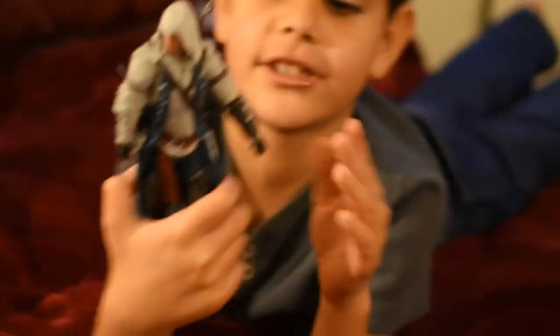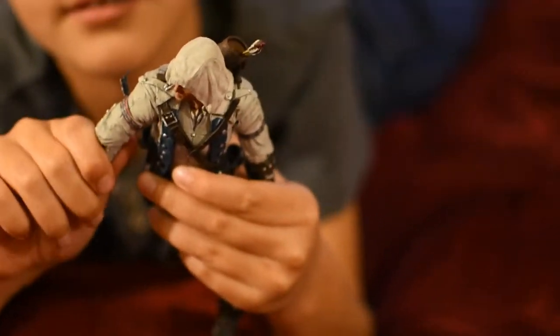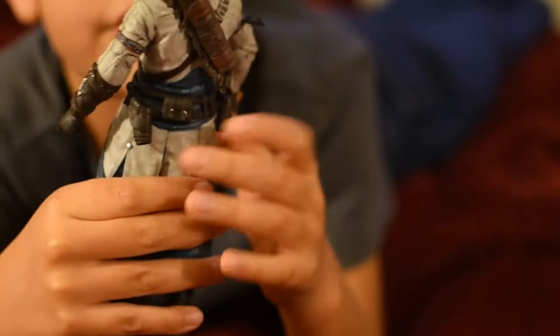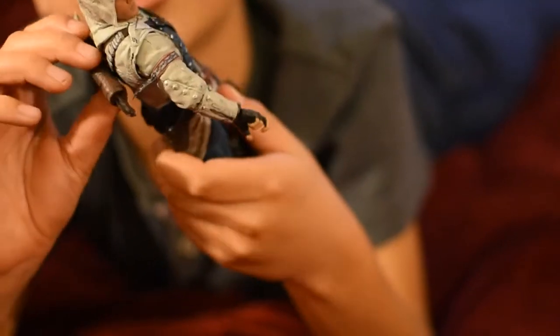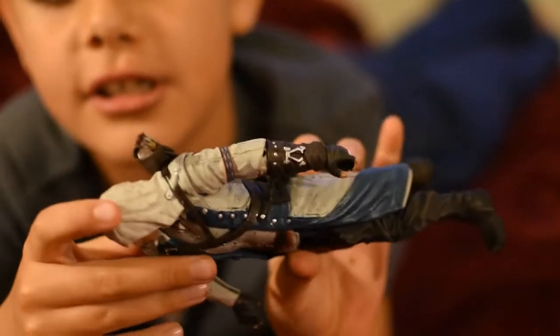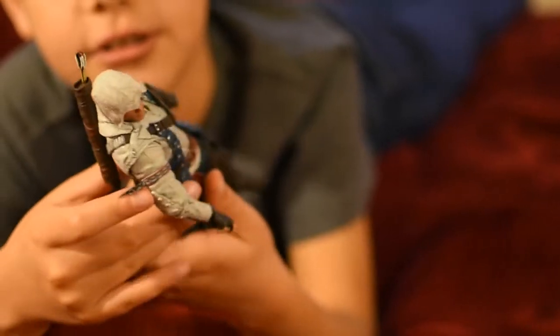Here we have the figure — this is Connor. He has the two holsters for his two guns, and he has his hidden blade. It's sad that his hidden blade doesn't come out. Here's his arrows on the back — you can turn it when it goes back. Here's his hood, and you cannot take it off. And here's his shoes, his boots. Here's his suit, his Assassin's suit.